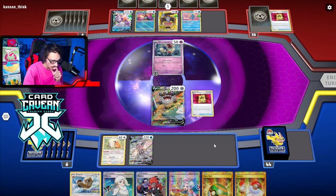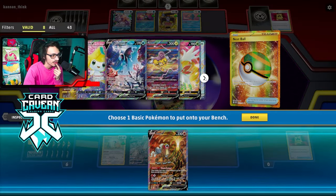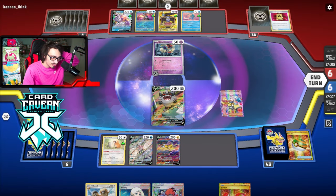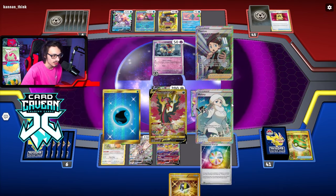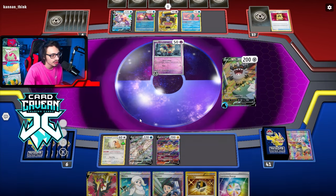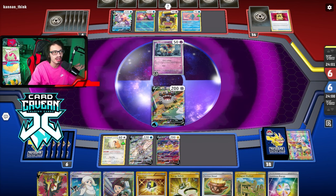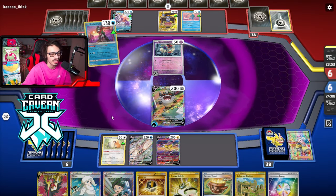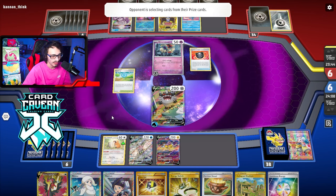I can Nest Ball for Entei V, but it might be too early to get Entei. I'll get Raikou instead. My hand is so bad I have to Iono, and we have no Radiant Greninja. We have to find a way - heavy ball didn't get there. After the Iono this hand is a bit better - we got Vessel. The logic behind getting Raikou was I didn't want to bench Entei and have it immediately KO'd by my opponent's Palkia.